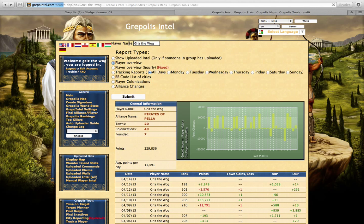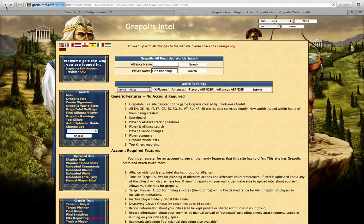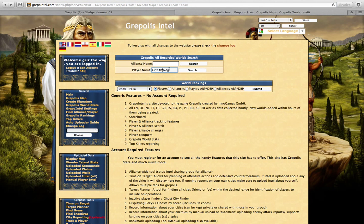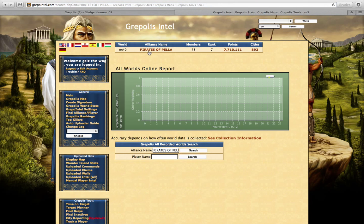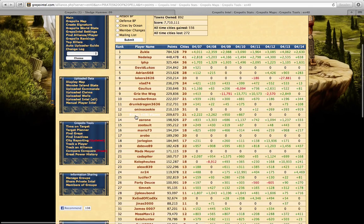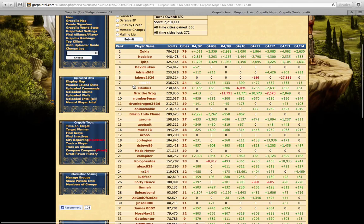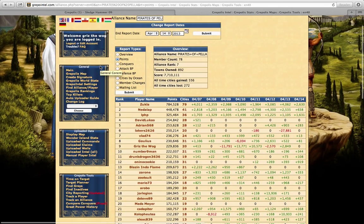You can also go to alliances and look at alliance points and rankings. If I search my alliance name it comes up with details like eight members, seventh rank, everyone's overall conquers, cities lost on specific dates, and you can go further back. Another cool feature is it shows you the rankings, though you can also do that in the game itself.